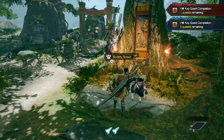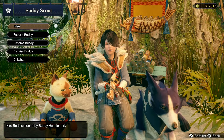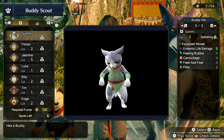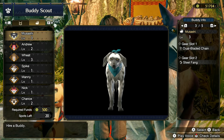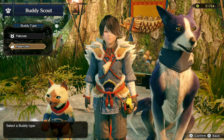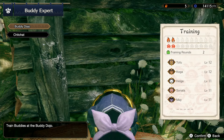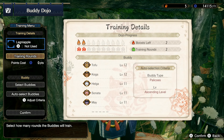Once you hire a bunch of them from the Buddy Scout — I think the maximum you can bring in each one is four — train four Palicos as much as you can with your Buddy Expert. However, it'll be a good idea to take all six into account, because there are six spots in the Buddy Dojo that you can train your Palicos.